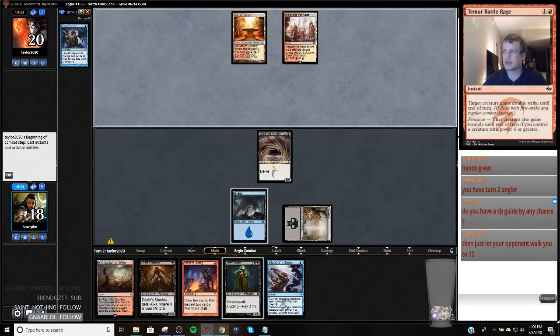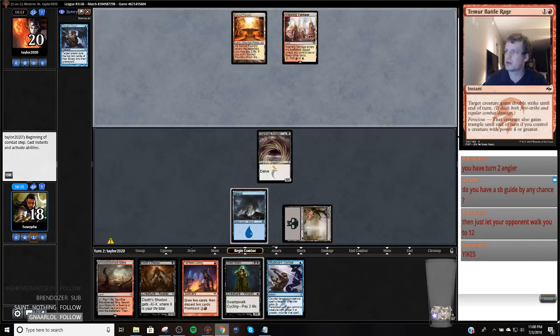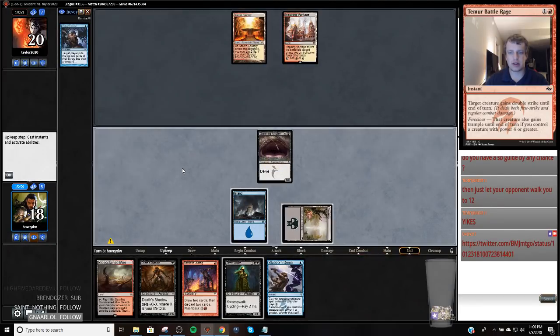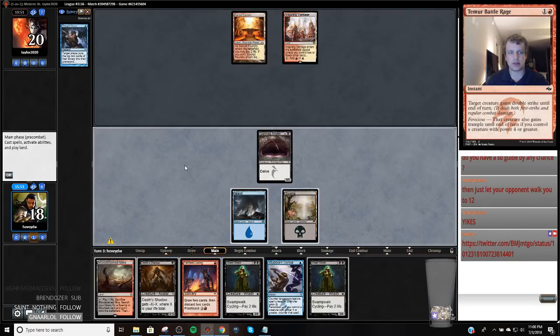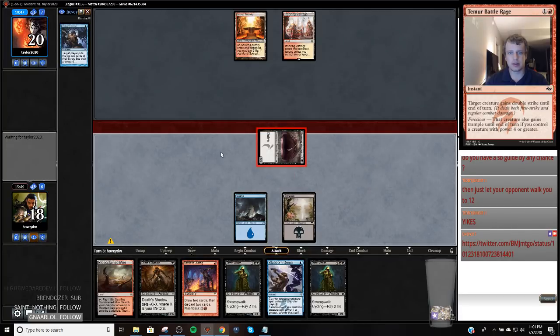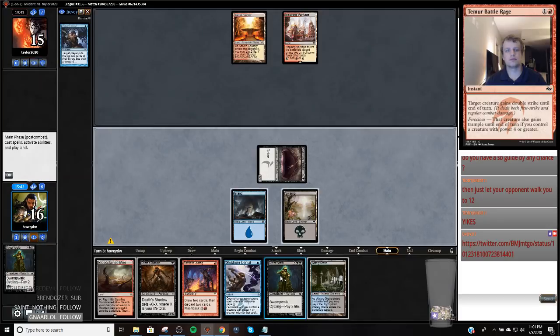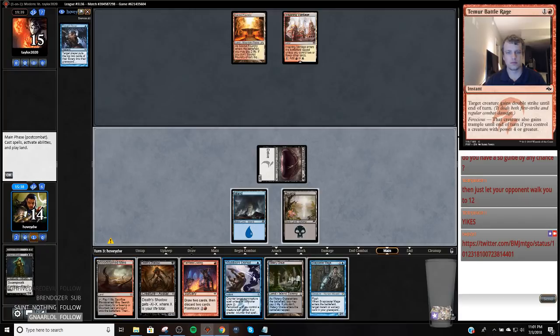The sideboard — the deck that I'm using — you can find it right here. Give Ben a follow too — Ben's a GP winner from Europe, very good magic player. This is sweet. I can't play Death Shadow next turn, which is slightly annoying. Now I can play Death Shadow — so I might just jam Death Shadow this turn. I'm probably going to, because I'm just going to put my opponent in such a squeeze.